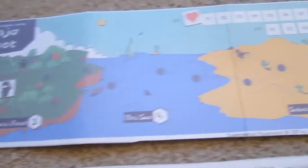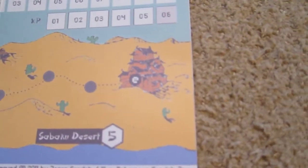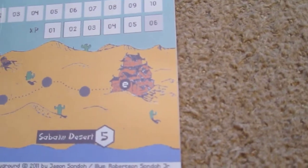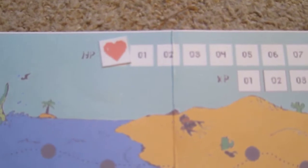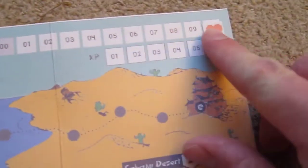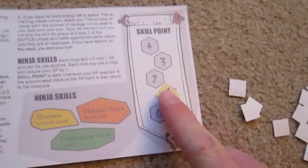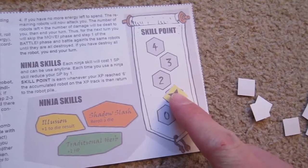He is trying to get back all the way across to his dojo — or the castle as the instructions call it, though I always think of it as his dojo — where he's going to warn the Emperor that robots have come to attack, and as he goes along he's fighting the robots. Health points start at 10, we have no experience points yet, and the skill point starts at 1.